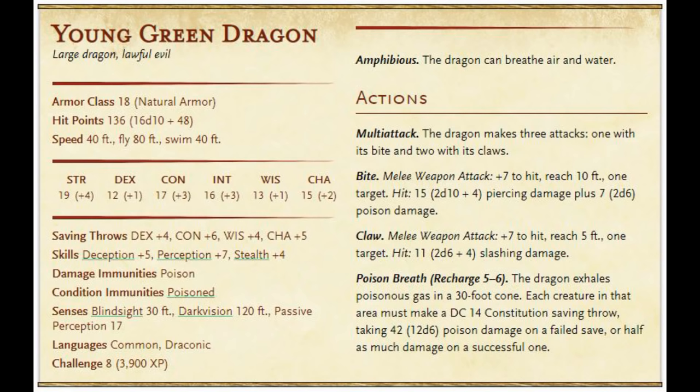Jeremy Crawford has stated that multi-attack doesn't work like extra attack where you can substitute one attack for a grapple — but do it anyway. I'd replace one of those attacks: fly in, grab your target, and if you still have attacks left, use the other claw for more damage or bite them. Then fly away — you can go 80 feet total horizontal and vertical, staying out of reach of melee. Then drop them. That's a really good technique when the breath weapon isn't available.